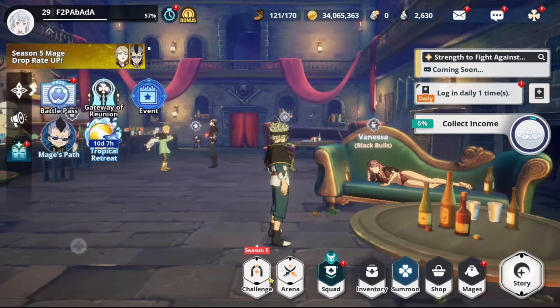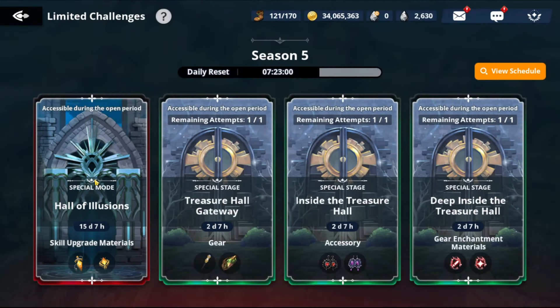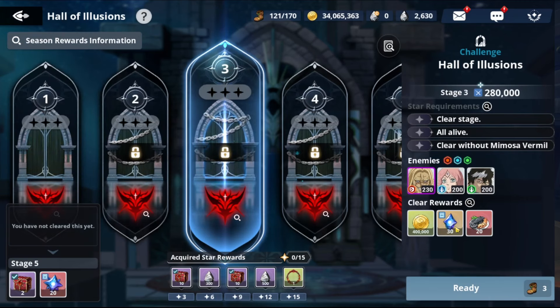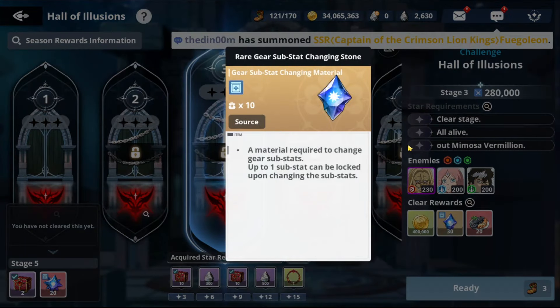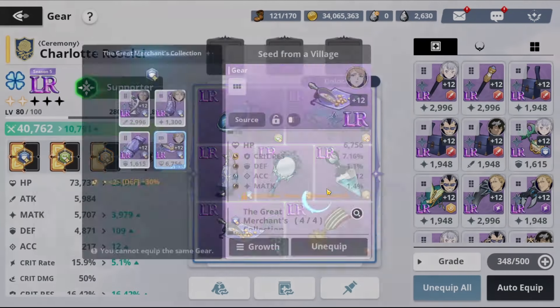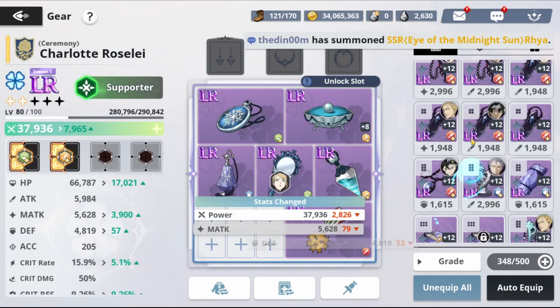Right now we have this limited Hall of Illusion event, which gave 40 of one type and 30 of the other. One material uses a lock — so if you have an S stat, you can lock it and then reroll the others. The other material uses two locks. Because this piece is good, I'm going to lock it and start using my substat materials.